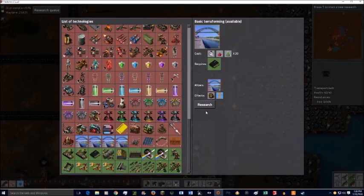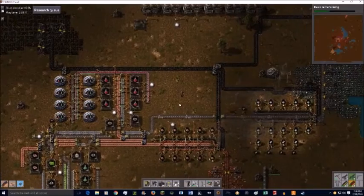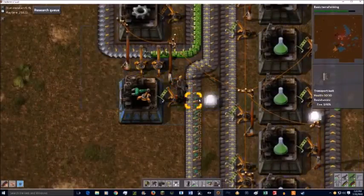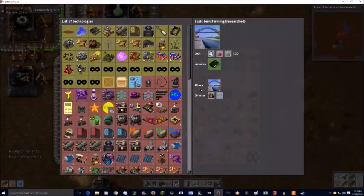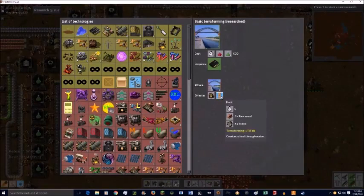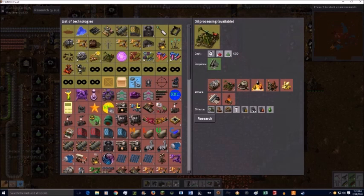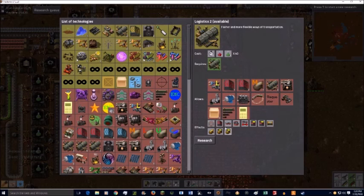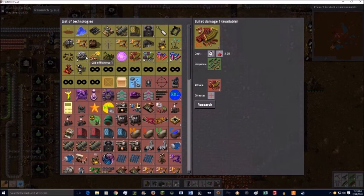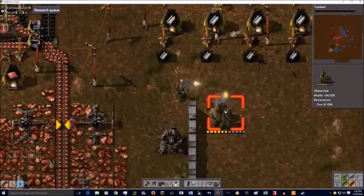I like to have a base that is very self-sufficient — one part feeds another, and that feeds into everything else, and everything works out nicely. One example is the turret system in my old base, the one before this world: it had a system where all the turrets were in a line but they were all fed from the same conveyor belt.